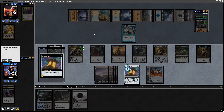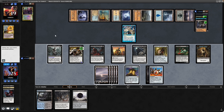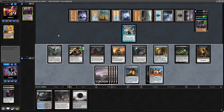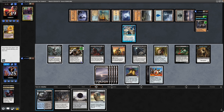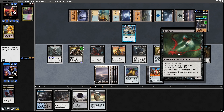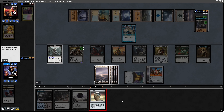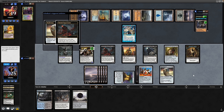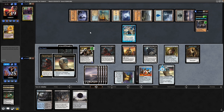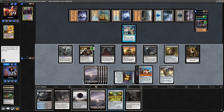Instead deciding on a Sharding Sphinx — we're obviously going to start making Thopters to get in our way. So we need to finish them off as quickly as we can. Doesn't get much better than a Skull Clamp, especially with a fetch in hand and a Bloodghast on the field. We'll get down the Skull Clamp straight away. Might be able to draw ourselves into Aristocrat effects to finish off our opponent more quickly. Draw 2 from Skull Clamp, 1 from the Opportunist — and there we see a Sack Outlet in Spawning Pit.